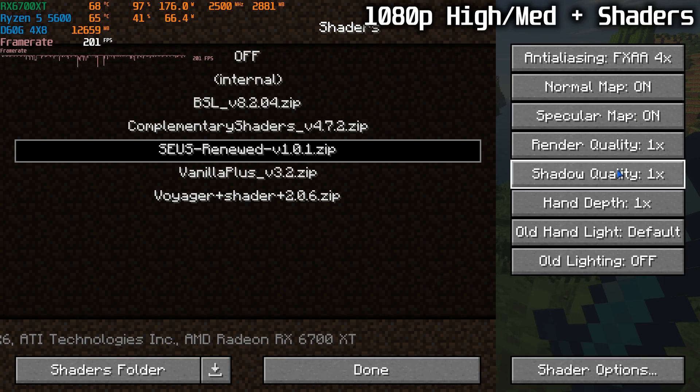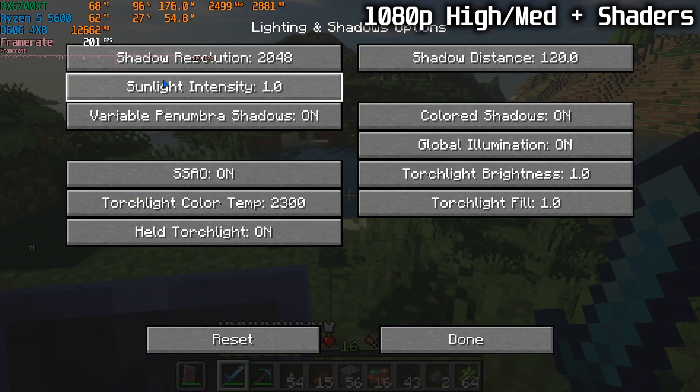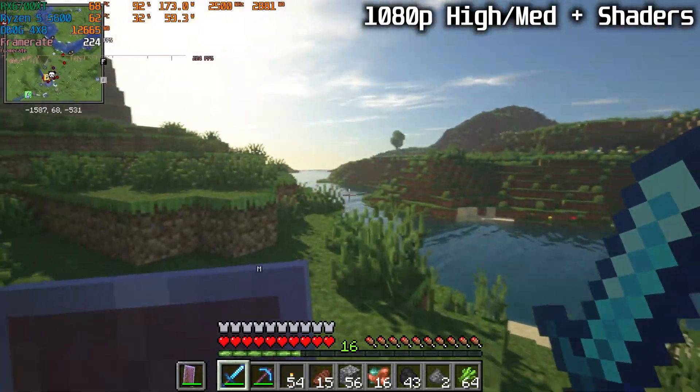These are our settings for today: FXAA four times for anti-aliasing, everything else on default, old lighting off. Haven't changed anything — everything is on default. Let's have a look around our world.